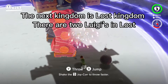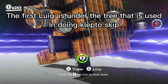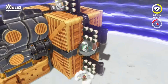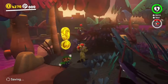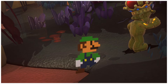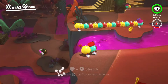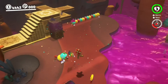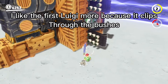The next kingdom is Lost Kingdom. There are two Luigis in Lost. The first Luigi is under the tree that is used in doing Klepto skip. The second is just in front of where you defeat Klepto. Here's the clip. I like the first Luigi more because it clips through the bushes.